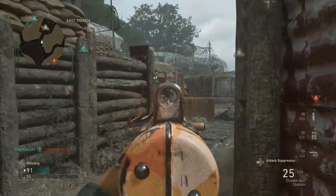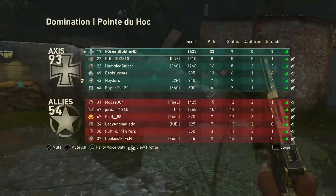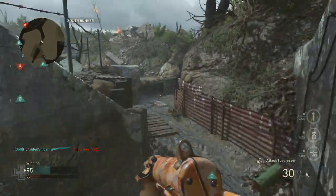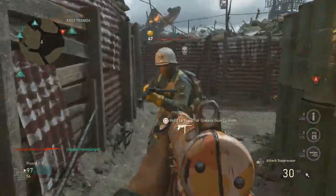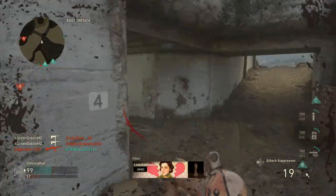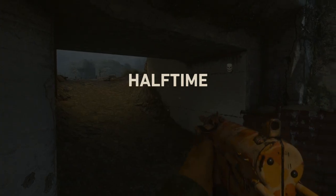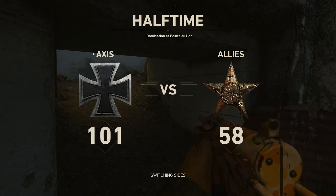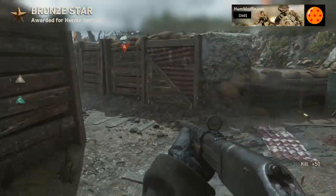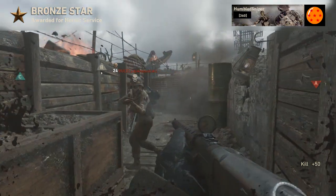Also, I think there's potential that score streak variants could be coming. This is just a rumor — no leaks on this part. Infinity Ward had score streak variants come later in the year for their game, and the originator of score streak variants was actually Sledgehammer Games back in Advanced Warfare. Sledgehammer innovated a lot with the supply drop system, so I think there's a high possibility of stuff like that coming back. Saving your drops for all of this just makes sense.